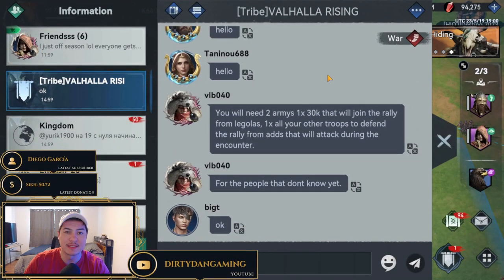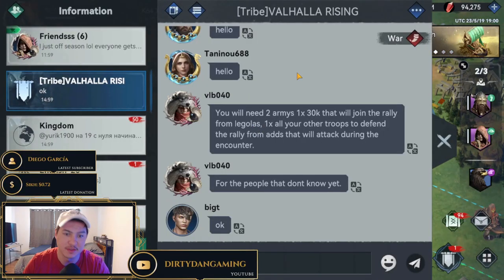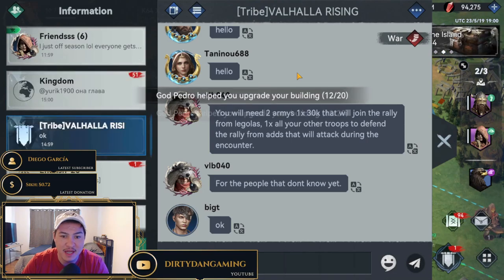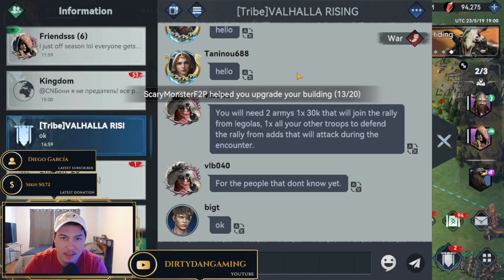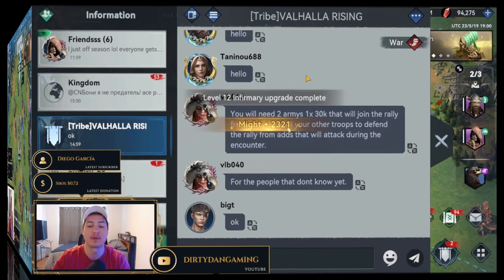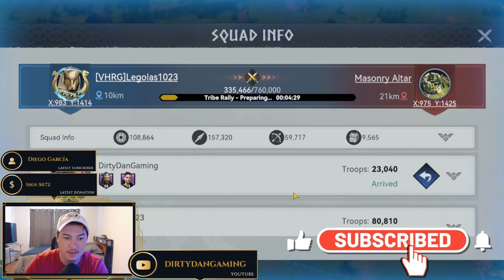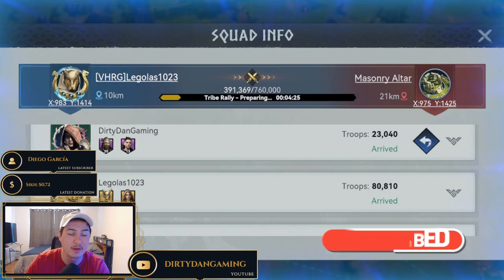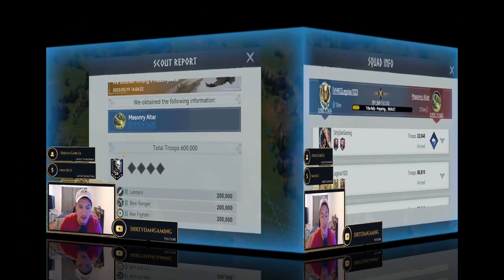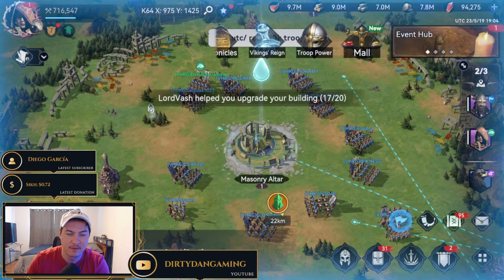As we are getting ready to set up for our altar fight, someone just dropped into Alliance chat. VLB — shout out to you in our VHGS Alliance chat. You'll need two armies: one of 30K that will join the rally from Legolas, who's going to be the rally lead, and then one extra for all other troops to defend the rally from additions that will attack during the encounter. Here we go — we have our rally set. Mr. Legolas is getting ready to rally the masonry altar, rallying with Layered and Yvette. The masonry altar contains about 200K Lancers, Bow Rangers, and Ax Fighters, all at tier two level, and it doesn't look like there are any skills, so this should be a pretty straightforward battle.